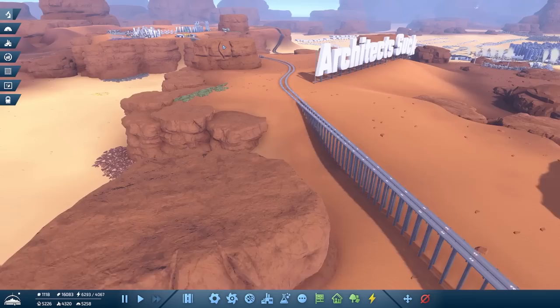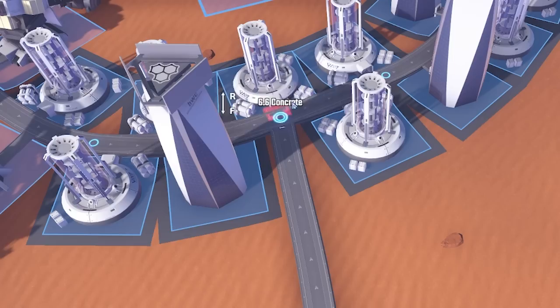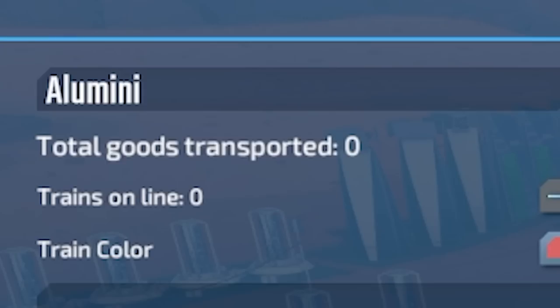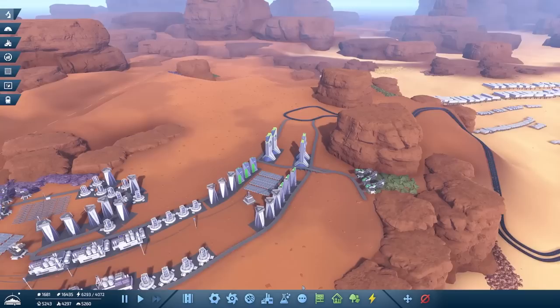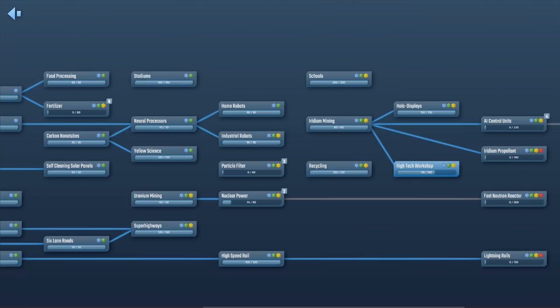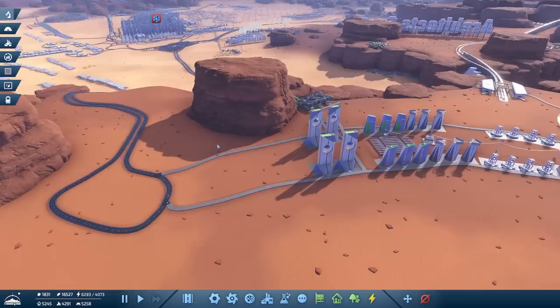That's connected — we can finally get aluminium up here. All we've got to do now is go onto the trains tab, add a new train line called Aluminium, make the trains grey like the aluminium they're transporting, then add that station and that station. Trains online — we'll add 10 trains, that sounds good. In order for the trains to actually transport the aluminium, we just need to build the AI control factory. Annoyingly, we haven't unlocked that yet because of the research tree — AI control units are fourth on the list, so we're quite a way off.